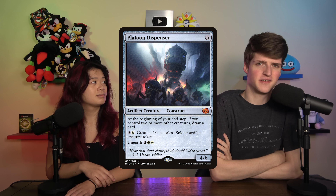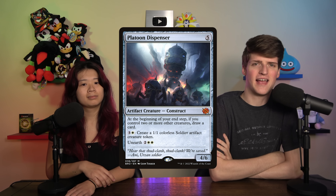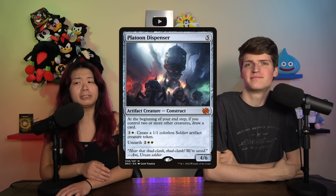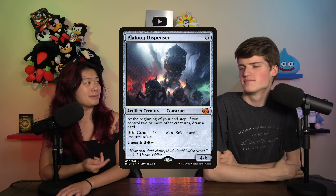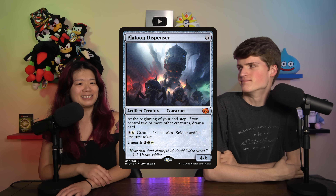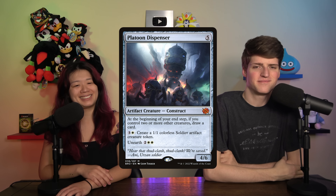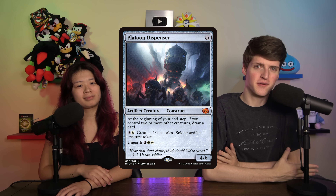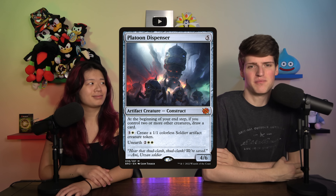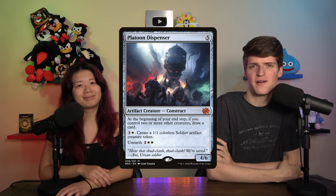That 1/1 ability might as well not be on the card. I was excited about white card draw — I'm always going to have two creatures — but I don't always want to pay five mana for a 4/6 and draw one card and essentially become the monarch. It was just too slow. The unearth feels like upside, but paying four to draw a card is essentially what it is later in the game. Platoon Dispenser, I had high hopes. I just did not meet them.